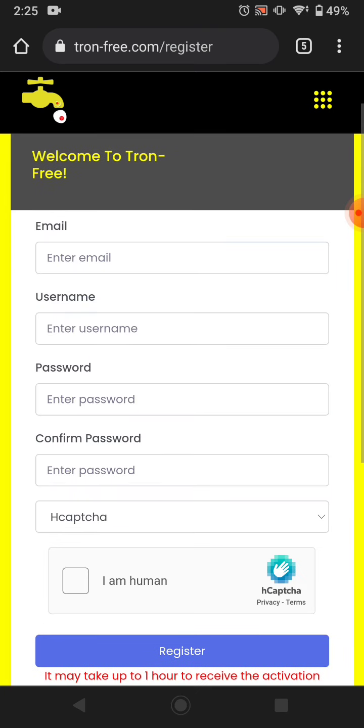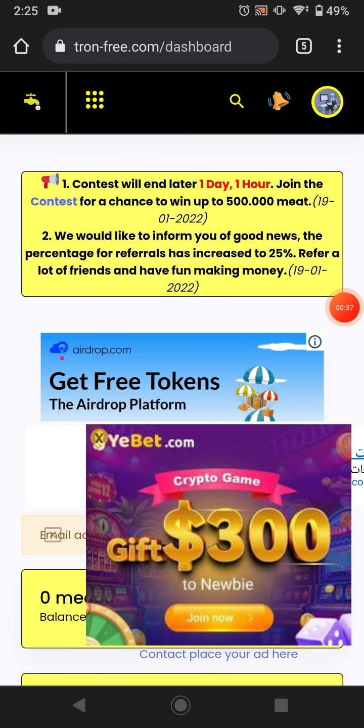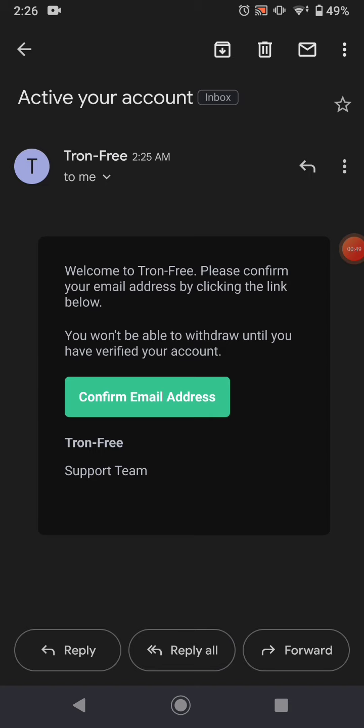First of all, just click register so you can put your email, username, password, and confirm password — you can easily make an account. I already have an account so I'll log in. After you log in, the website will send you an email; just confirm that email.